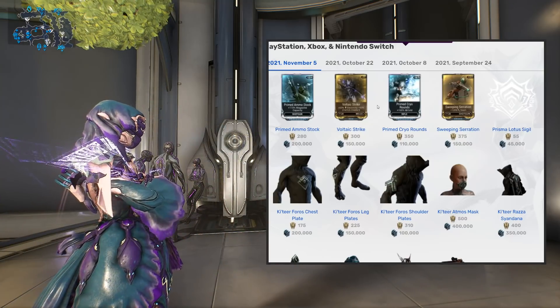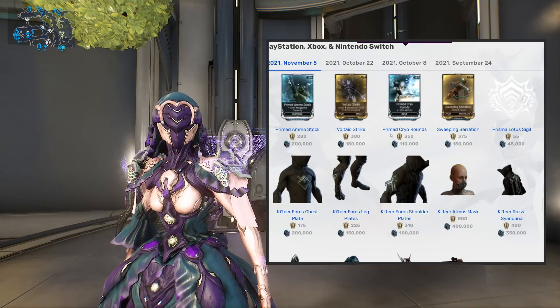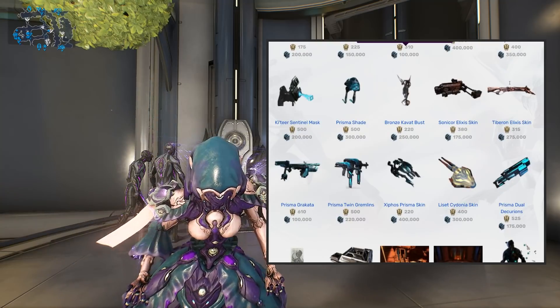Voltaic Strike is a must-have — you don't see it on a whole lot of builds nowadays, but it can only be obtained from Baro. It's a 66% electricity melee mod. Primed Cryotan is probably a prior to on this one — cold damage for your primary weapon. Sweeping Serration and Hard Core — you can find these from the game rather easily, no need to waste your ducats on these.